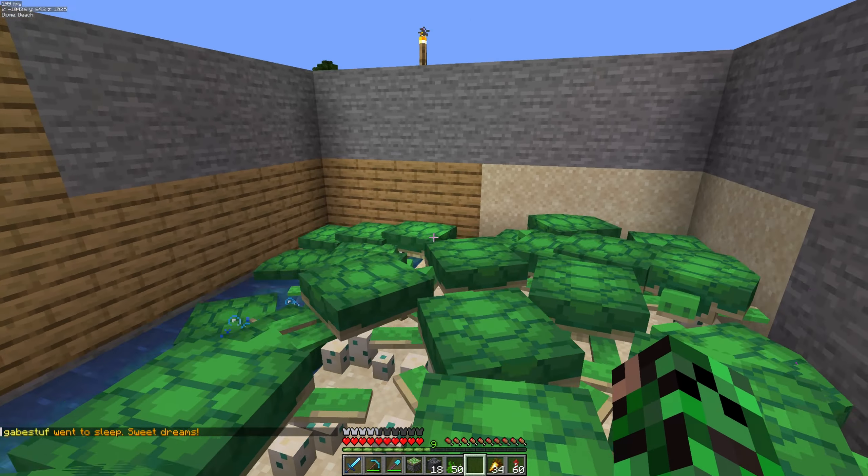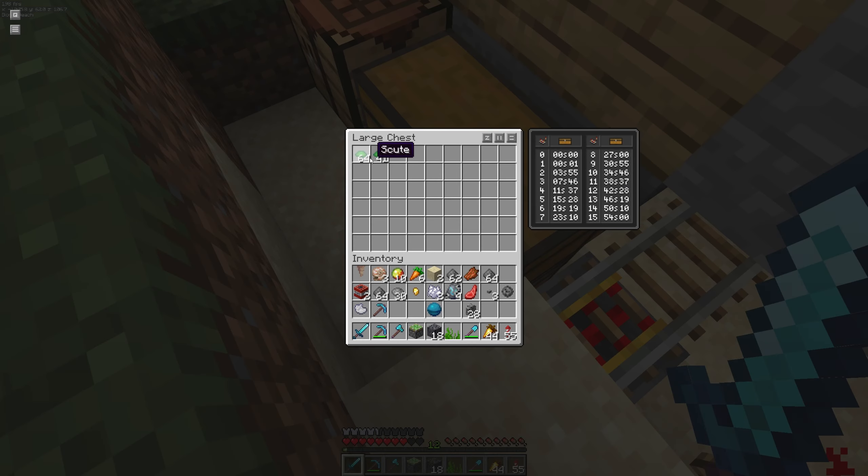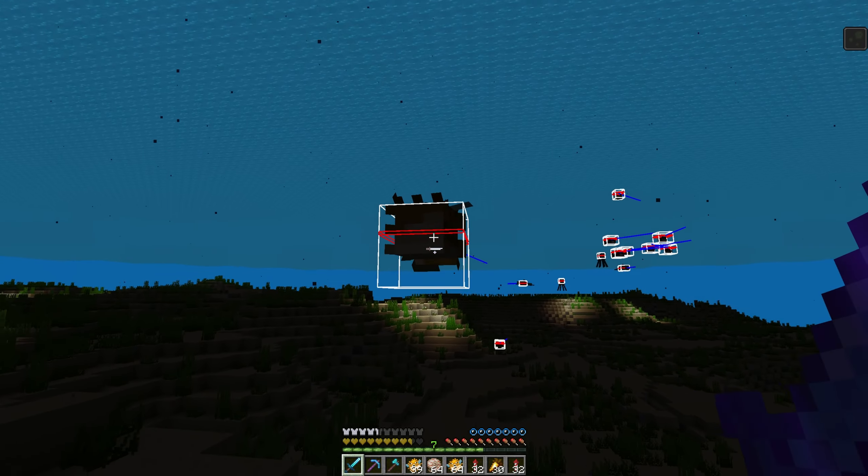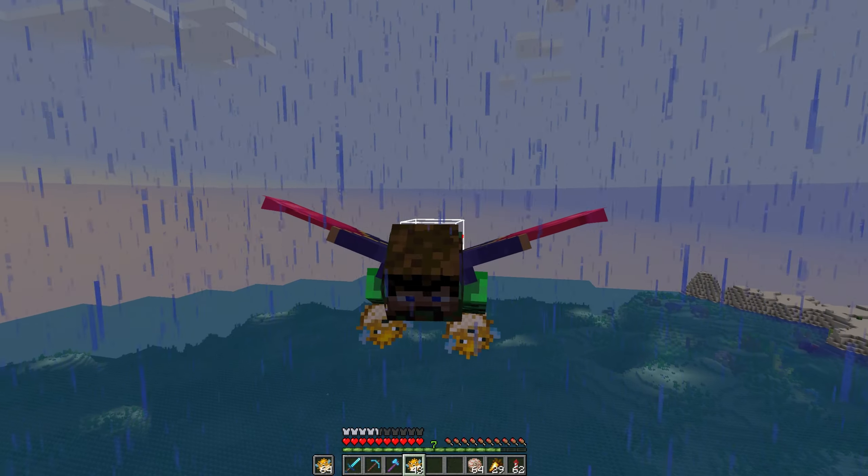Now let's go back to collecting scute in a consensual fashion. Another hour has passed and I think we finally have enough scute. Get in the portal, turtles — you're done, don't need you anymore. There it is: 64 and 41, just the number we need to fill up the item filter. I did not think that was going to take so long. I hope you turtles have a nice time in hell.